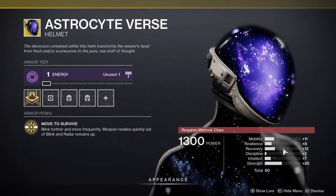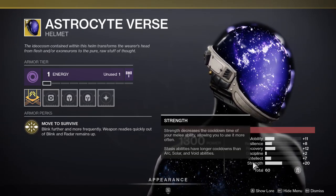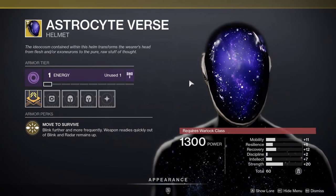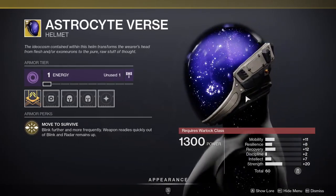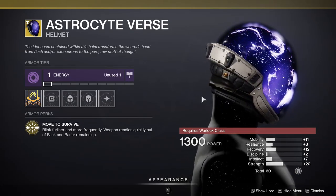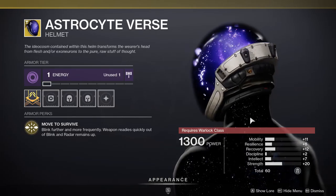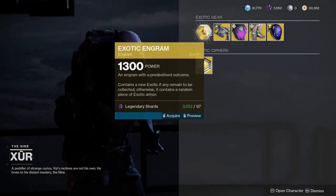The stat rotation is pretty terrible in my opinion — you really want to see high recovery, high discipline, and strength. Personally I would not want higher strength on my Warlock, mostly because you don't want to get into a melee fight as a Warlock. They have the slowest melee and the longest reach, so you have to maintain that distance. I would much rather have grenades, especially with top Void.